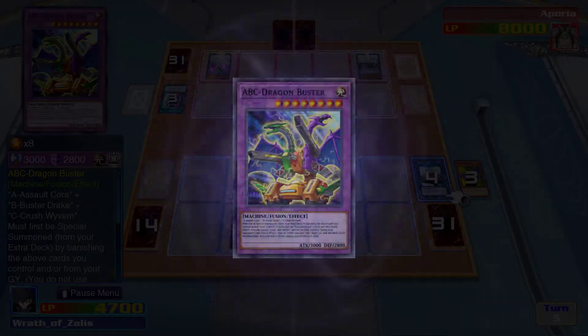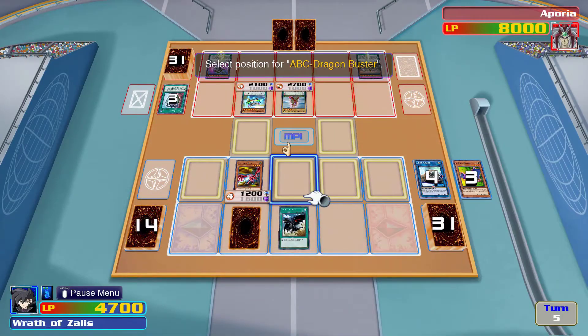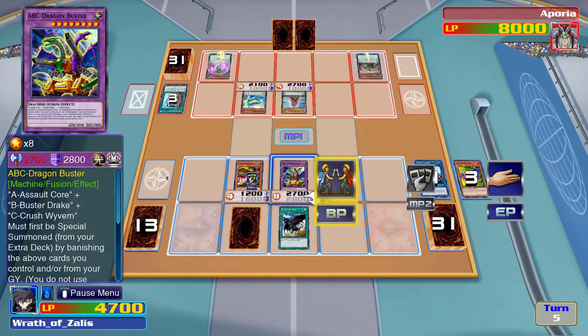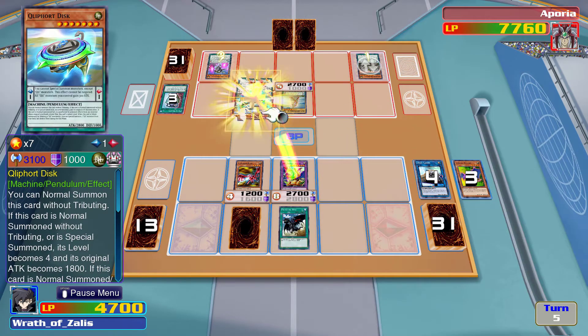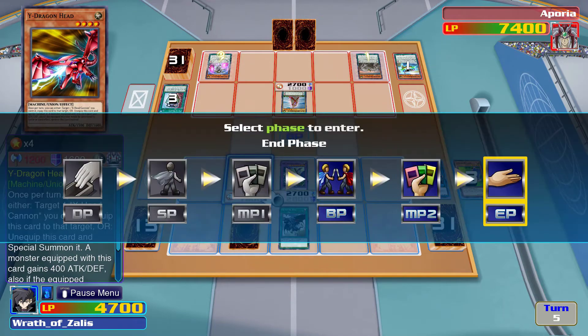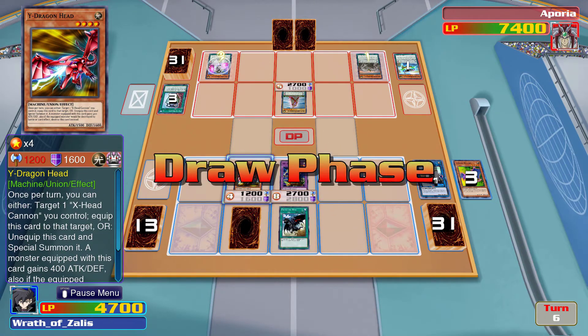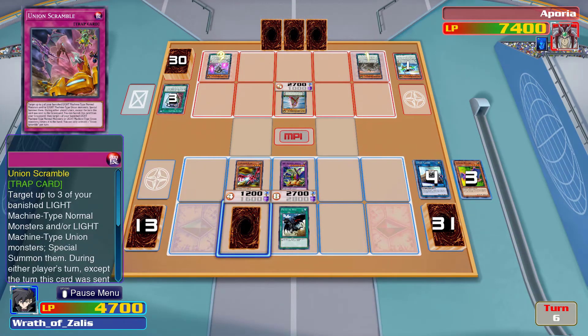Whoo — I was starting to sweat a little bit. I can't discard any cards, which is my only downside. I think I might be equally matched. And I can activate Union Scramble next turn to summon another one. Good — starting to come together a little bit. Now we've got a fighting chance.